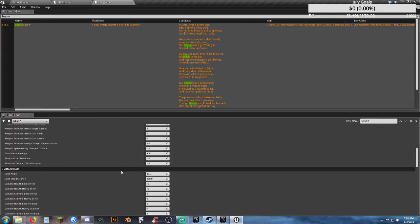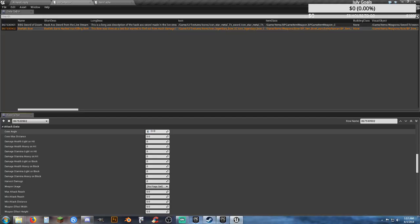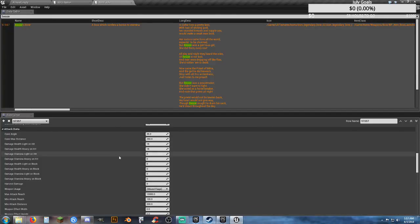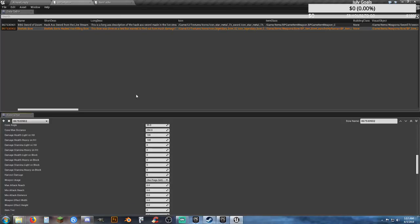Attack data — it's so easy to do this because you're essentially copying data from an existing weapon to get the basics, then you start tweaking it. Cone angle and cone max distance: 35 and 250 is the norm. That's your cone of attack. The damage health values are for light and heavy attacks. 18 damage is what this bow normally does — that's not enough for me. So we're making it OP: let's make it do 100 health and 100 health.